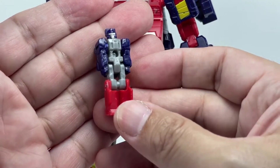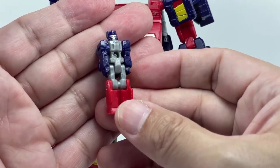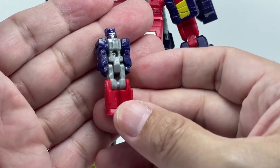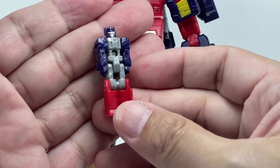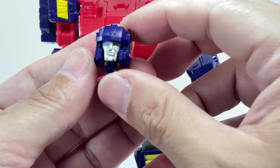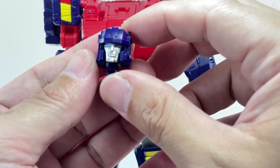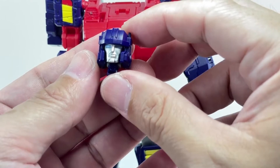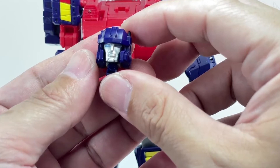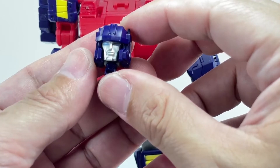I love the details they did on the Headmasters versus how they did them in the Titans Return line. The Titans Return version really had no details in robot mode, but this one looks a lot better. You can actually see the head makeup details, there's real color separation, and the head sculpt is amazing. I can't really tell if it's exactly the same as the Titans Return or Legends Twin Twist, but it's just painted blue and that makes it look different — it looks good, people will enjoy this.